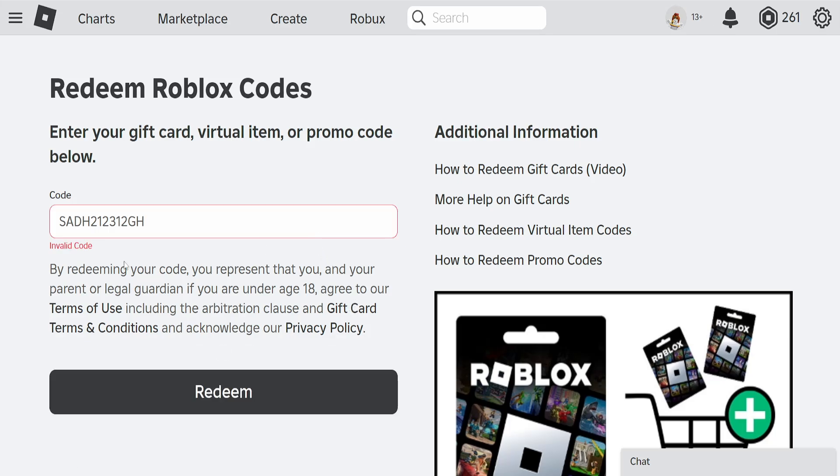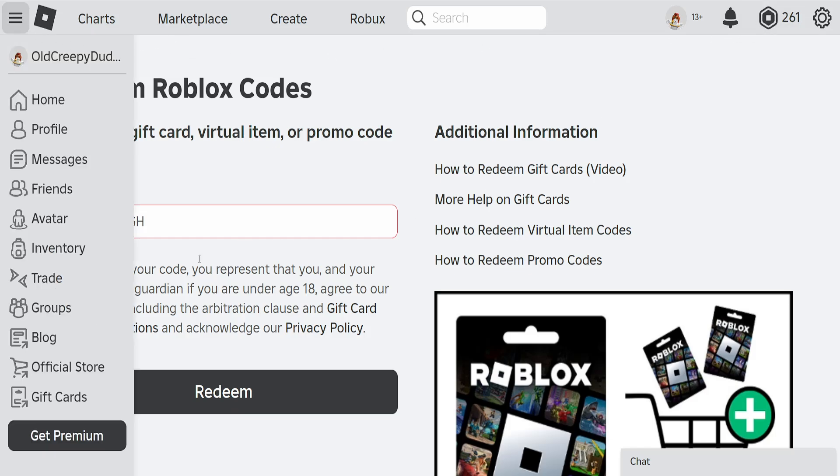After typing out the code, click on Redeem. There are different redeem options — you can redeem a gift card from Amazon for Robux, or you can redeem a gift card for credit. If you redeem a credit gift card, it will add a credit amount to your Roblox account.